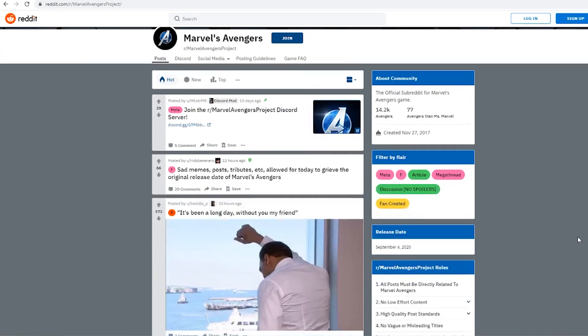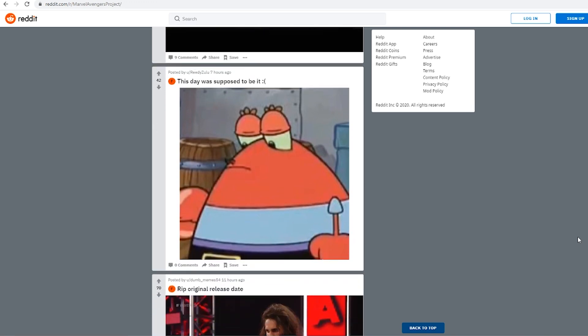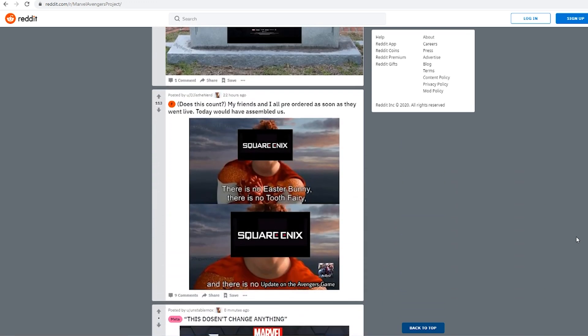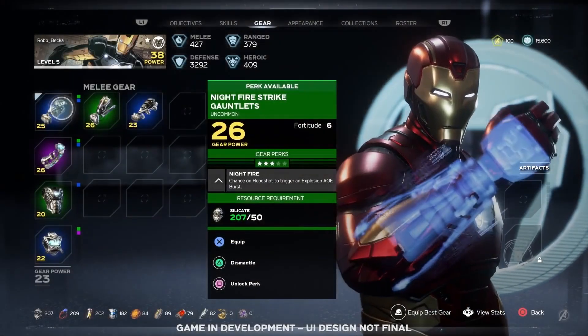Hey, what's up everyone? So the original release date for Marvel's Avengers has come and gone with no new updates, unfortunately. Which means it's back to scrounging through trailers to dig up as many new details as we can on the game. In this video, I'm focusing on the Game Overview trailer that gives us a brief look at gear, resources, and skills.